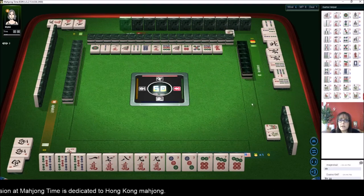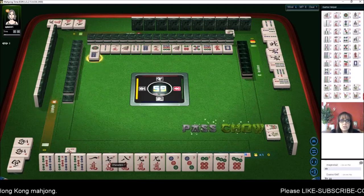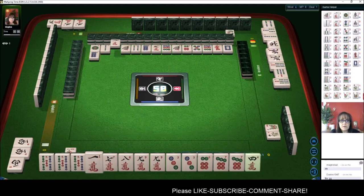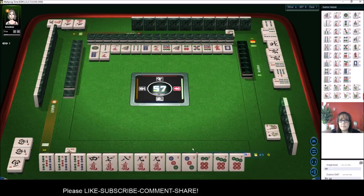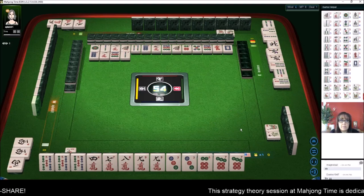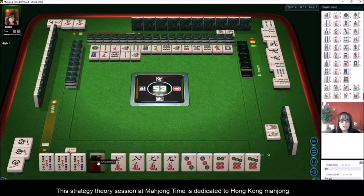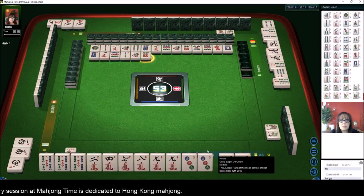The player to the right looks like they're working on all-pong half flush, or maybe half flush eight. Bams are going to be very risky over there. We'll discard the one crack, one character, nine dots. You want to not only build your hand but discard safely if you can, because the discarter is penalized and pays double. One bamboo — we have two, seven, nine — none of these are out. There's a six dot out, so we'll discard that.